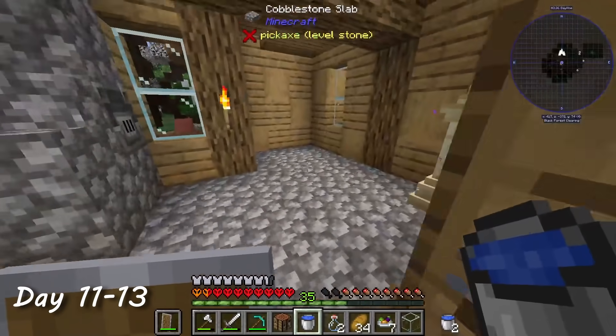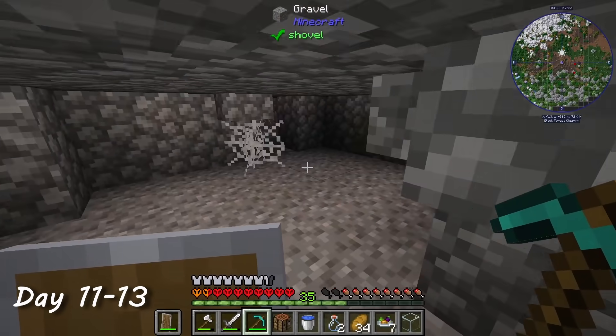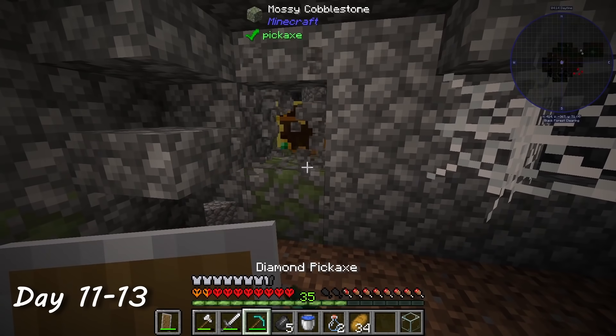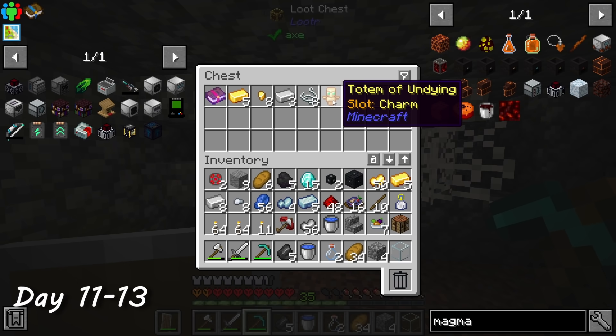Day 11 was crazy. I decided to make an infinite water source in my house, but when I broke a hole in the floor, I realized there was a secret basement with a loot chest. I checked to make sure the chest wasn't rigged to blow up my house, and then opened it — there was a totem of undying. I laughed at myself for not finding this earlier, but hey, better late than never.